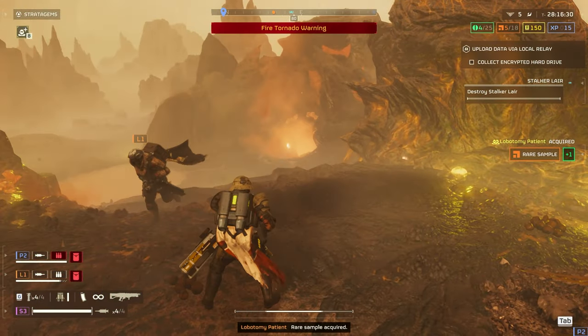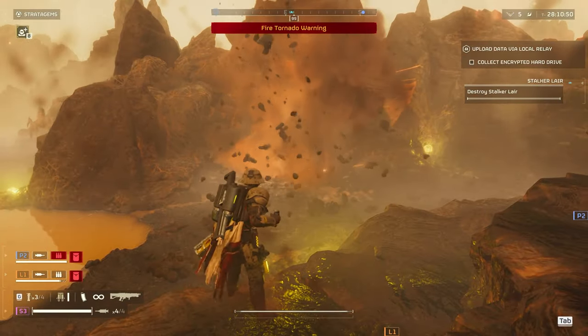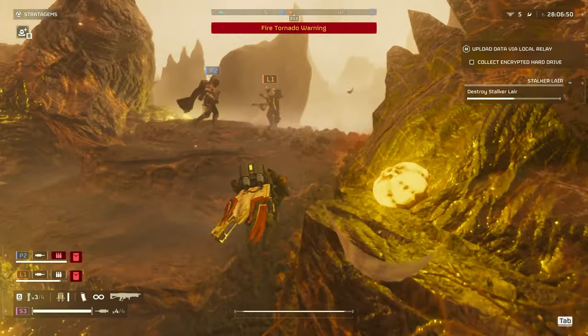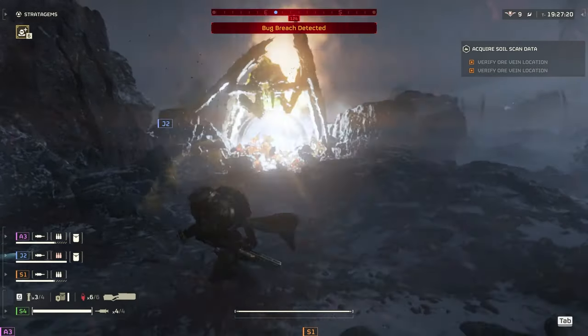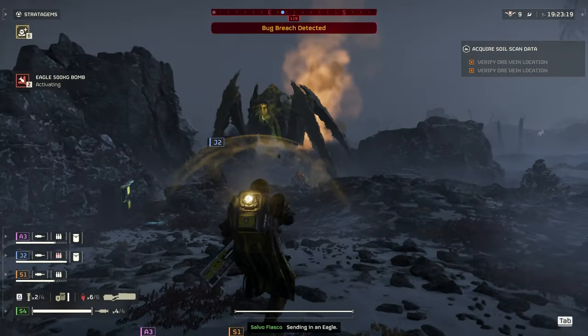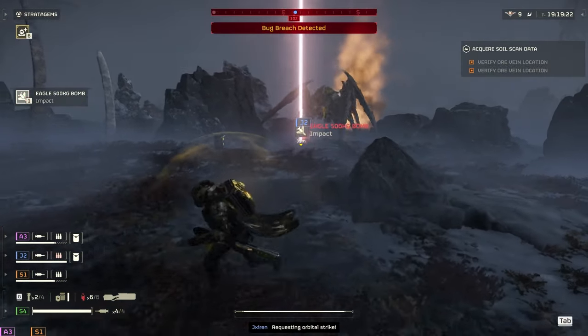If you want to clear a nest, you can throw it inside a bug's nest — even though it's not going to explode because it does no damage, so use something else for that. But seriously, throw one of these stun grenades at the Bile Titan and it won't move while it's just sitting there. Drop a 500 kg and you won't miss.